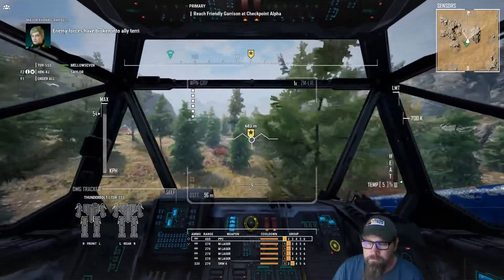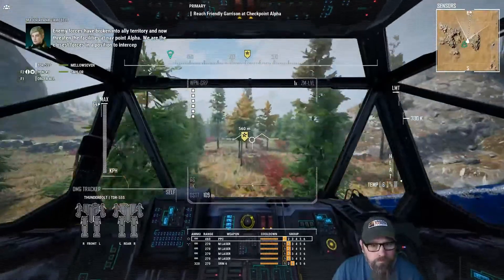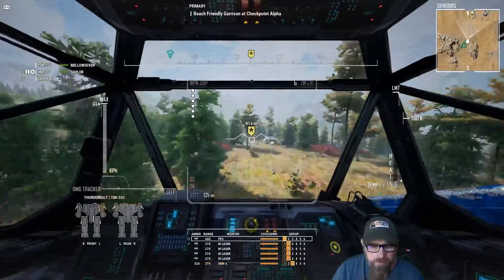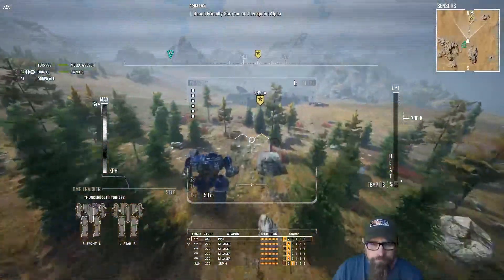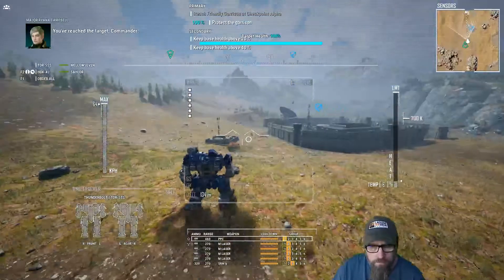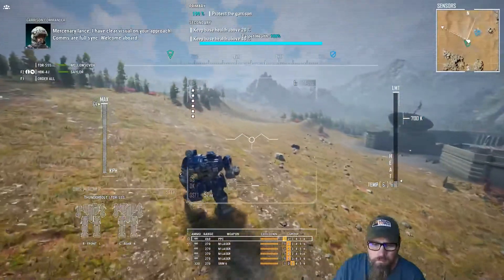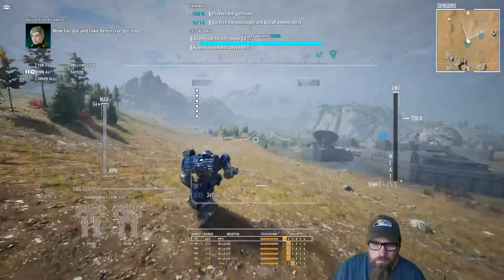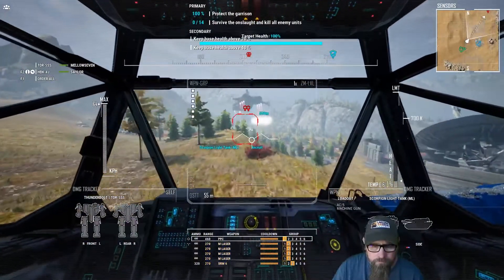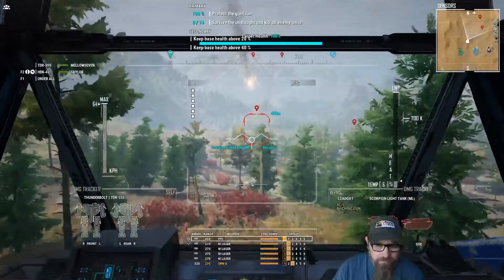Enemy forces have broken into allied territory and now threaten the facilities at navpoint alpha. We are the closest forces in position to intercept, so let's move out. We sit up on this hill. You've reached the target, Commander. Mercenary Lance, I have clear visual on your approach — comms are full sync, welcome aboard. Fan out and take defensive positions, prepare for incoming hostiles. There we go — that's what we're talking about. Set up on the hill and just brain them.